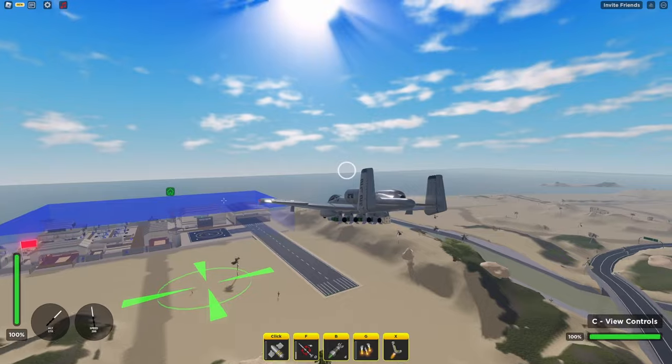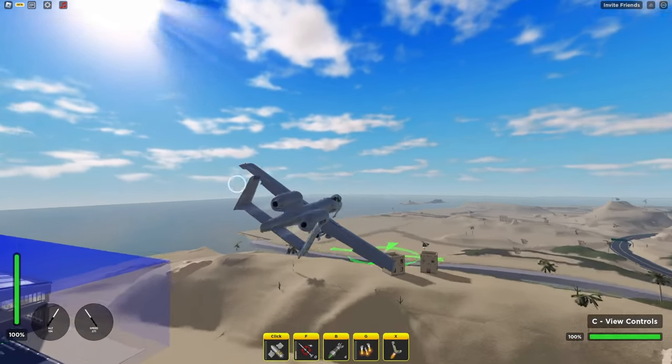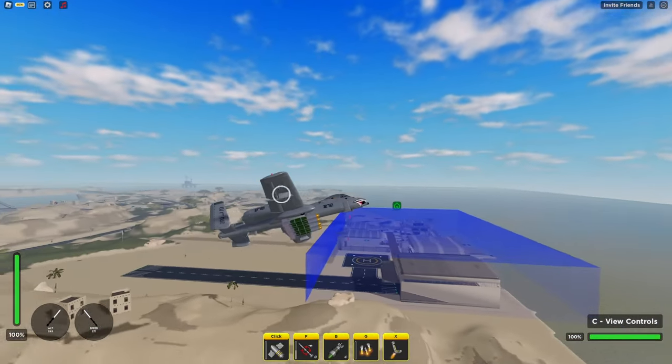The bombs on the A-10 are a completely new weapon type. While piloting the A-10, a green mark will appear below you signifying where your bombs were dropped.